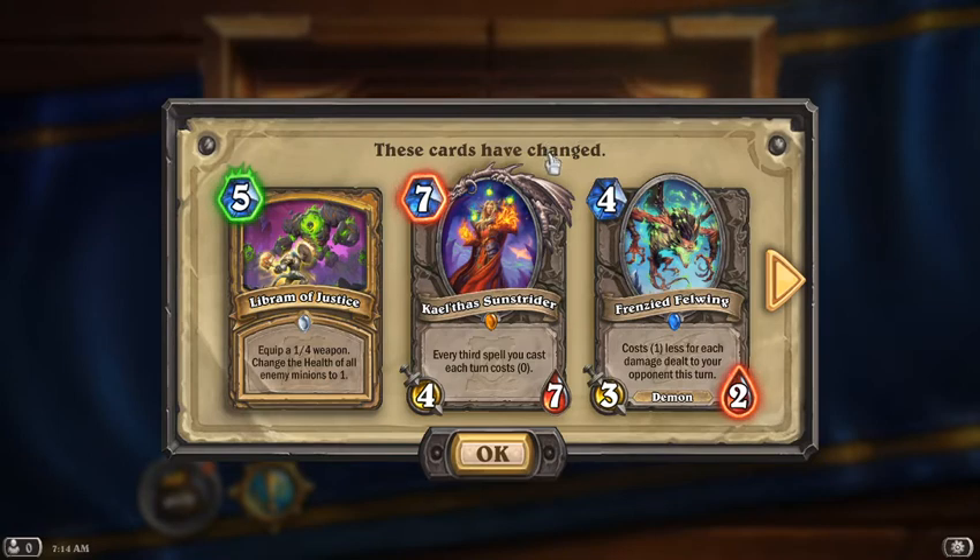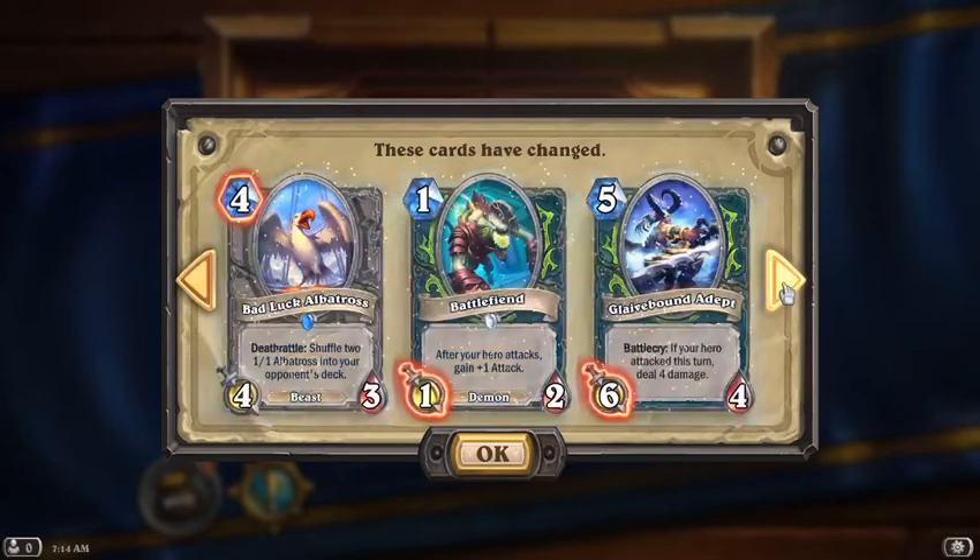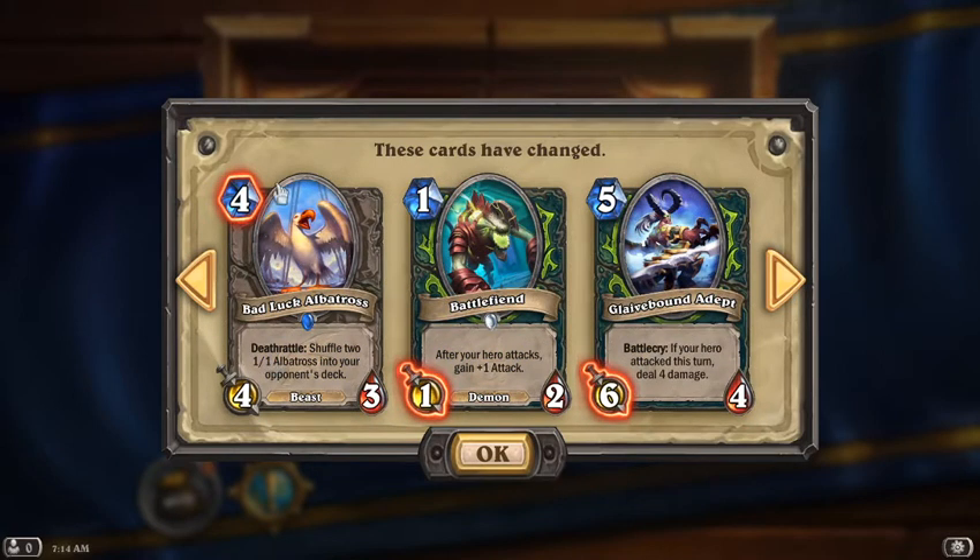I guess it does matter in terms of some OTK decks. We've got Frenzied Felwing now has 2 health instead of 3, and Bad Luck Albatross is now increased to 4 mana cost instead of 3.